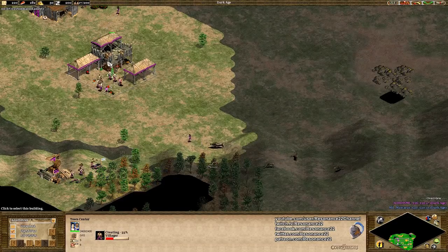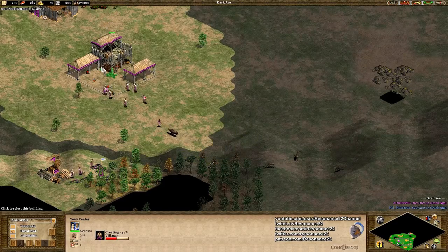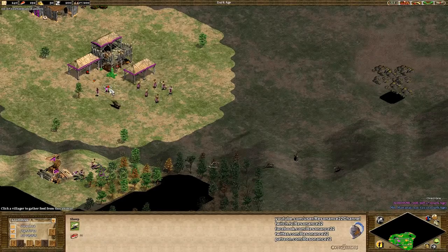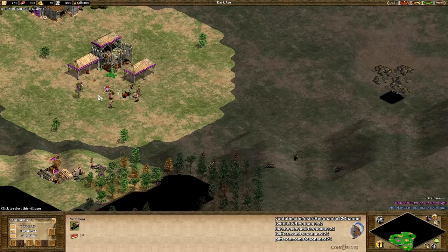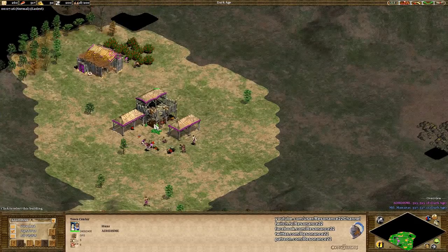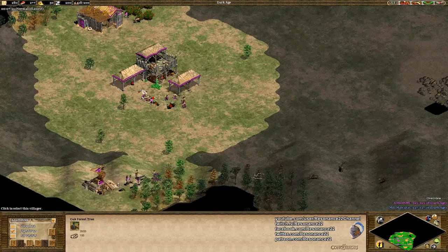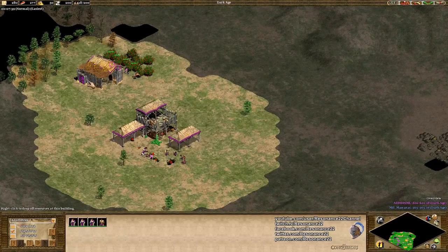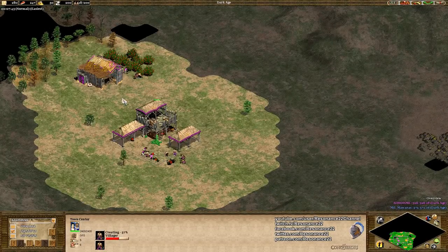If you have a larger economy and you're making the correct units for the situation, then you will win your games, even against a player who is faster and has a better build order. A lot of players tend to pick up a build order and then completely collapse after it ends because they just don't know how to play the rest of the game. But look at him — the four on wood at the start is always good, and I like to see the four on berries too. Some players tend to oversaturate their berries.